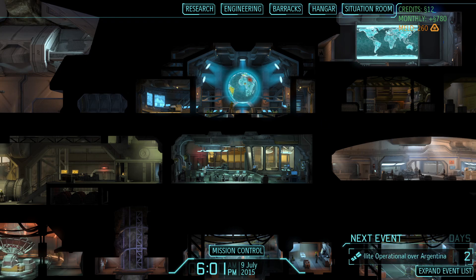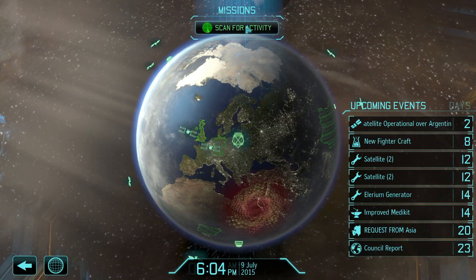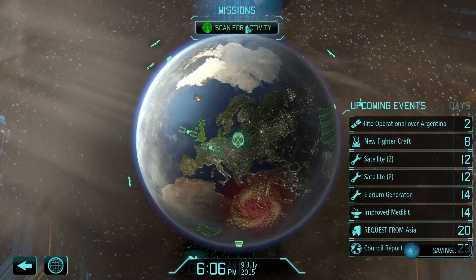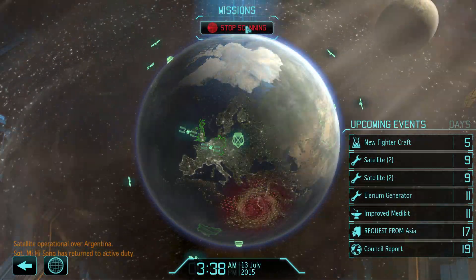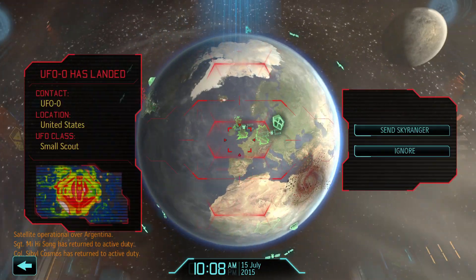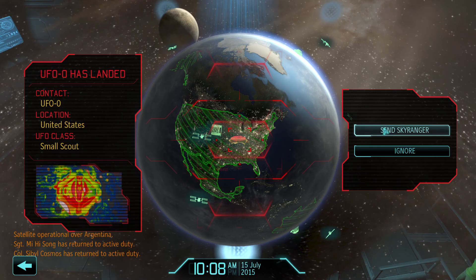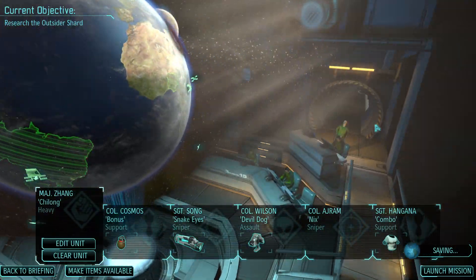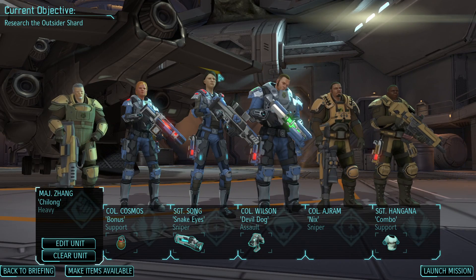Let's scan for activities. We've got a new fighter craft coming in but I can't really afford them at the moment. Okay, we haven't done this in a while - send the Sky Ranger here.